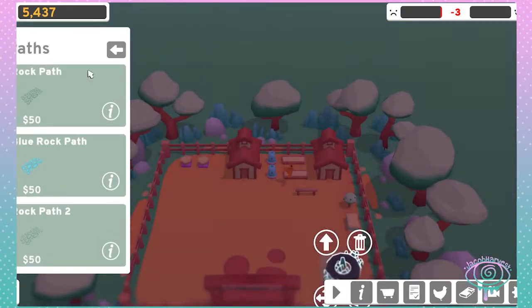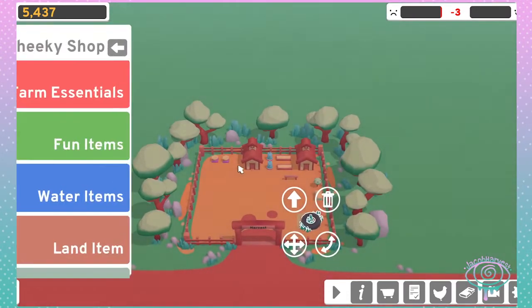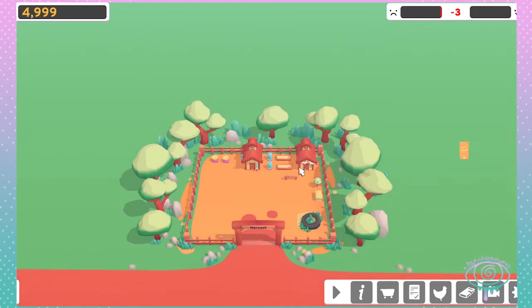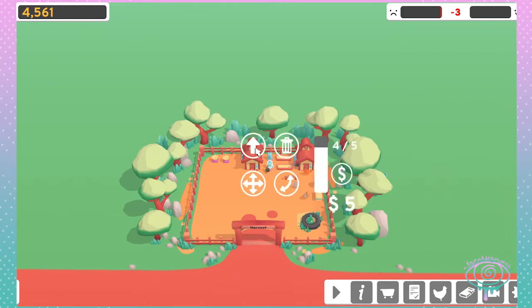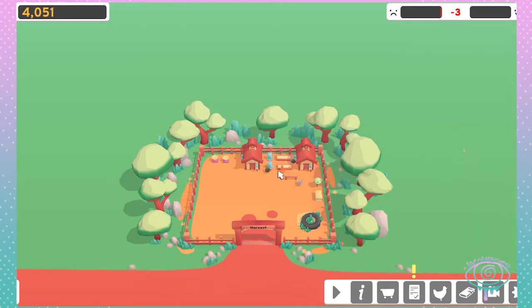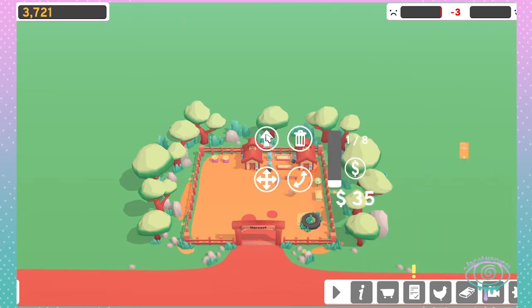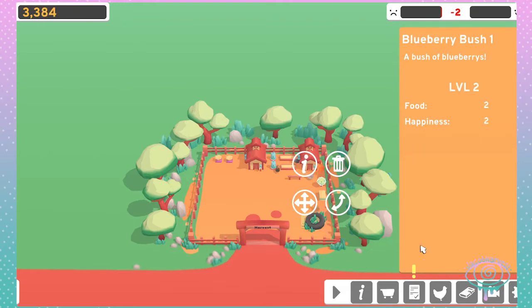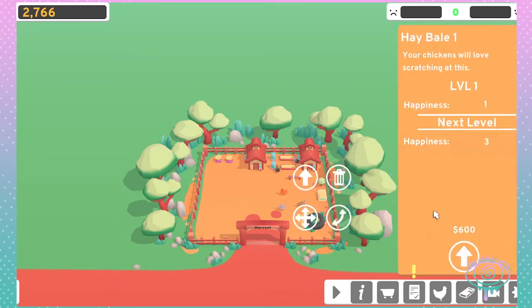A rock path - I don't think I want that. Let's upgrade this again. Both the same. Upgrade the water. Upgrade this - nice. Upgrade the tire - nice. Bale of hay.